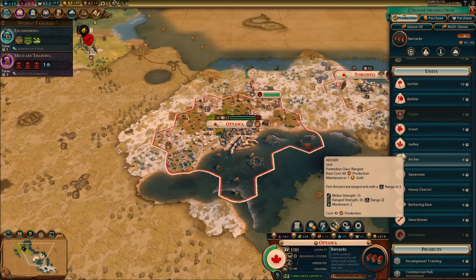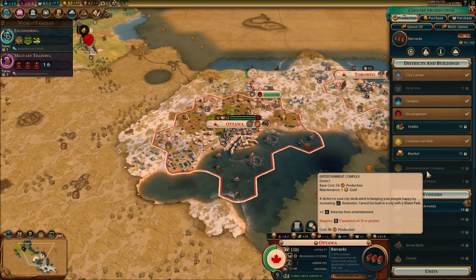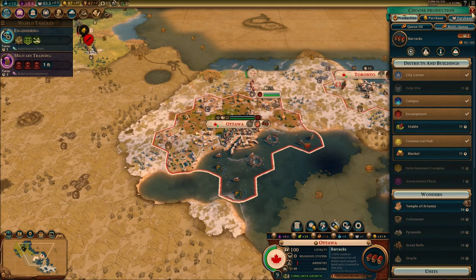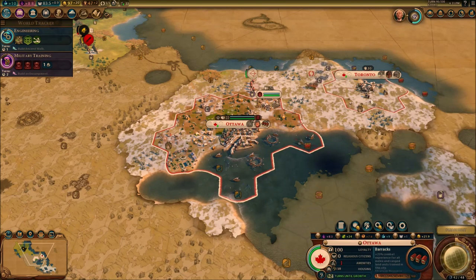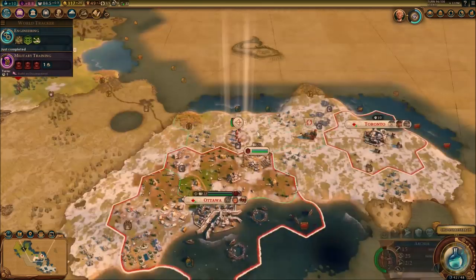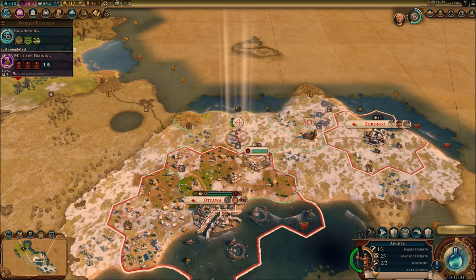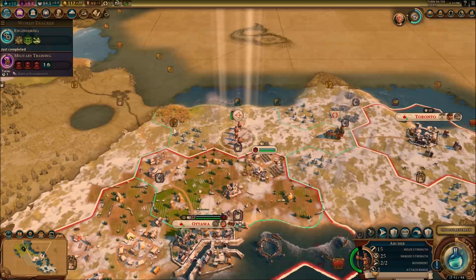Amenities — I don't have anything that can help. The Entertainment Complex is the one that can do it, but I need a population of 10. In one turn we're going to get Engineering done. One man's magic is another man's engineering. Let's continue.